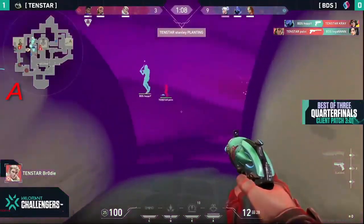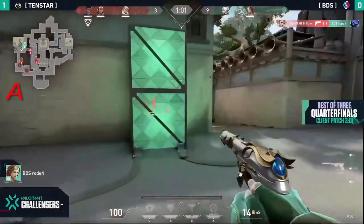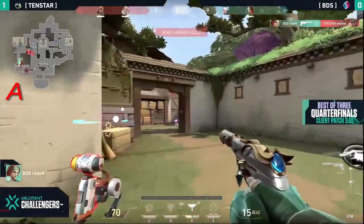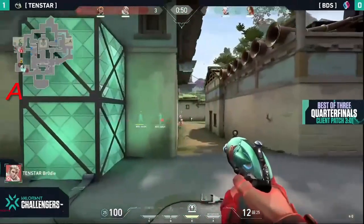Oh great shot from Hoppy there on Cray, with the follow-up. Polvy though on Logan, making sure that numbers advantage is not given away to BDS. What a peek through the smokes — coming out from the Astra. There's Rodent with another one on a Stanley, still 2v2, but the Jett is so low on health. This guy has also taken damage.